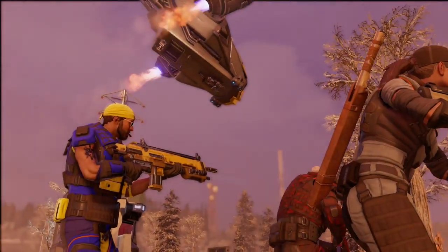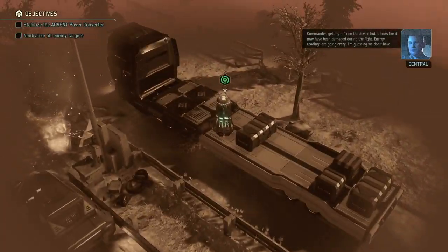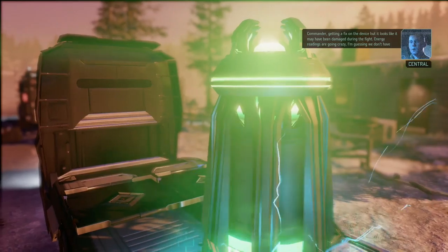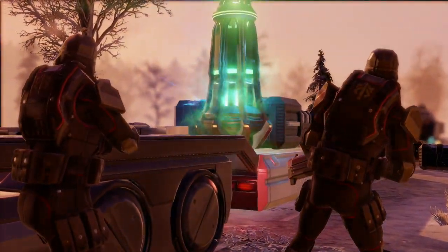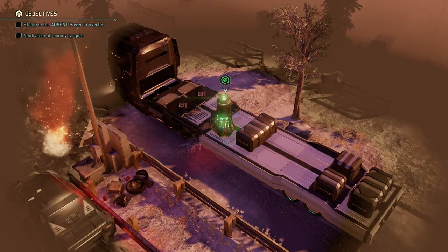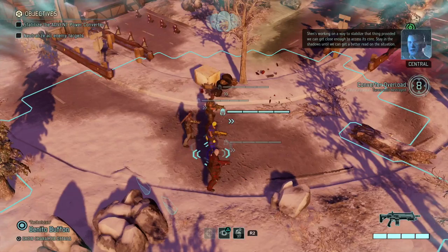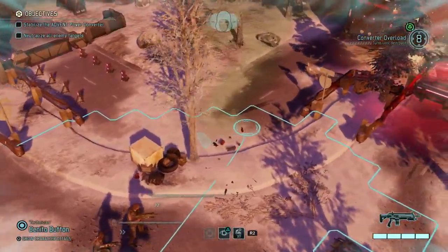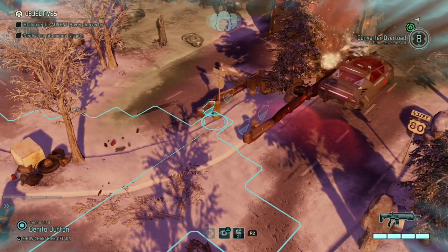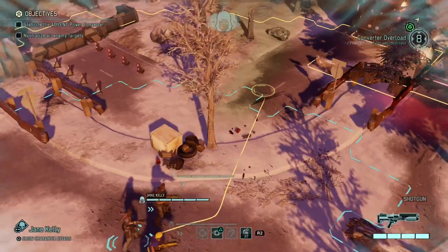We've been dropped off — as I said before, we're going to start this mission in concealment, so the enemies won't know we're here. We have a time bomb, so we have eight turns to get there or stay in the shadows until we can get a better read on the situation. We are at one of the highest difficulty settings, so we're going to have to be careful.